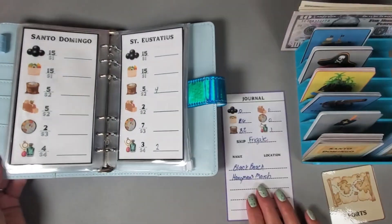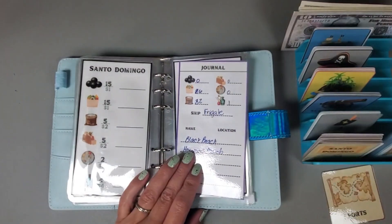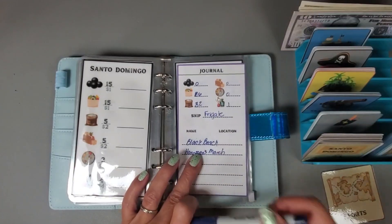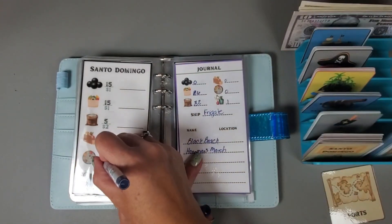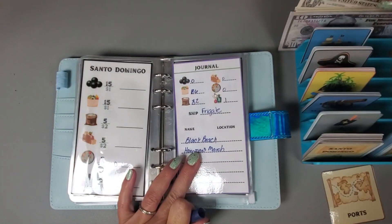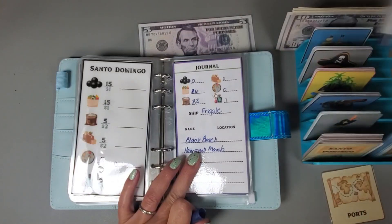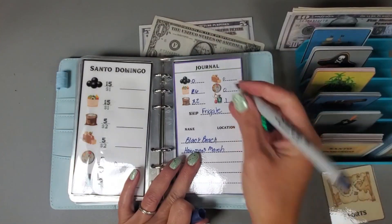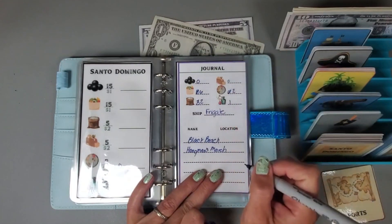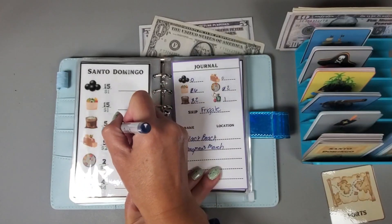There's no key, so I don't win any treasure. Let's see what we can purchase here - I want to go ahead and purchase all the spices, so that leaves that one at zero and it costs me six dollars. Let's also buy two sugar.